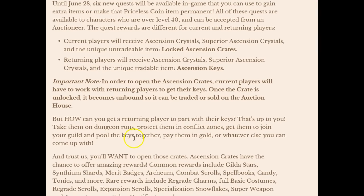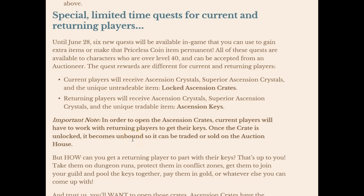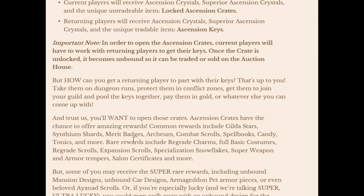They don't explain how to get returning players to part with their key, or even how to get the key in the first place. They say all quests are available to characters over level 40 and can be accepted from an NPC, the rewards are different for current players - but give no information about the quests, and no information that you have to use a buff item on your mentor player. They don't tell you how to get the ascension crate, how to use the buff item on a hero - nothing. Thanks to all the people in the forums and Reddit who figured this out, because Trion Worlds is completely incompetent when it comes to running game events.